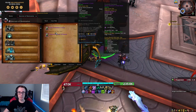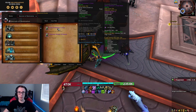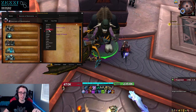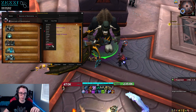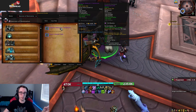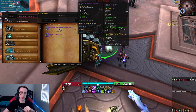Keep in mind that only the helmet, shoulders, and chest actually proc a set bonus. The wrists, for example, have a socket slot but don't proc a bonus on their own. You need the helmet equipped plus two other items with unholy shards to get the set bonus effect. The shards themselves you get from Korthia.